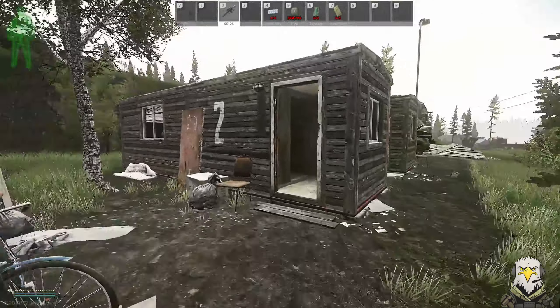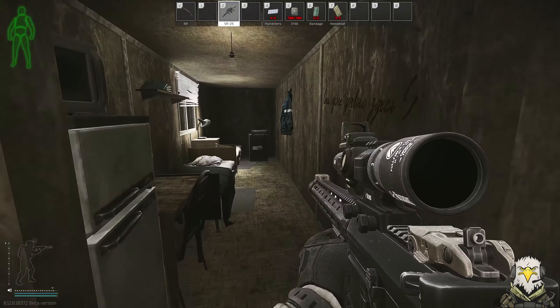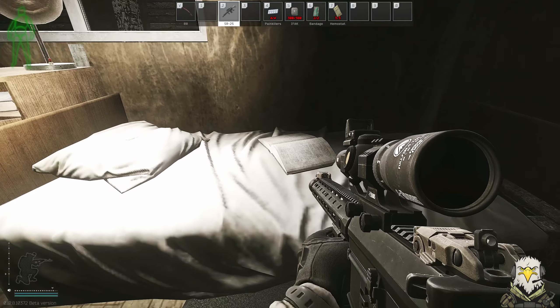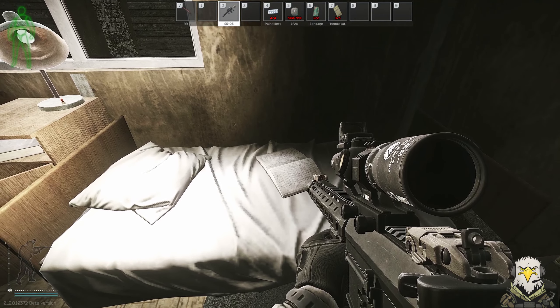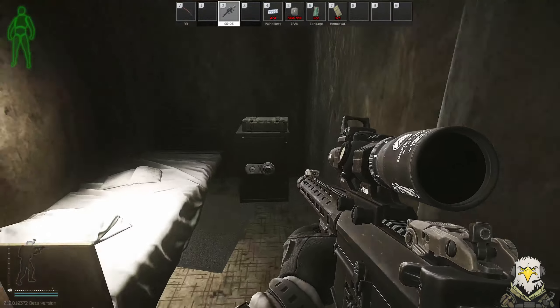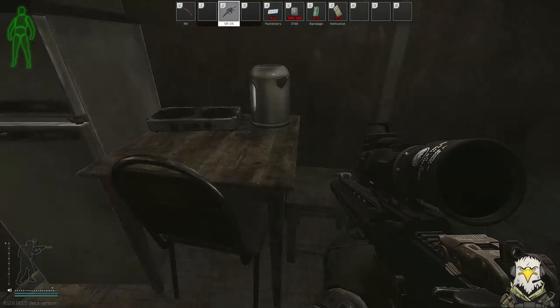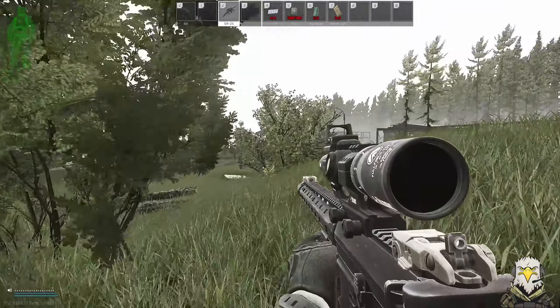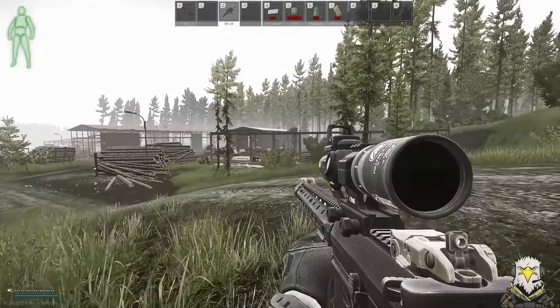To the left we've got these three little bunk houses — these are the quarters. We need to head to the center one, which has the big number two on the outside. Go to the second of the beds and there's a book — that's where you need to place down the three gold chains. Personally on Woods I like doing this one at night time, especially if you hate early wipes, as not many people will be using NVGs or thermals.